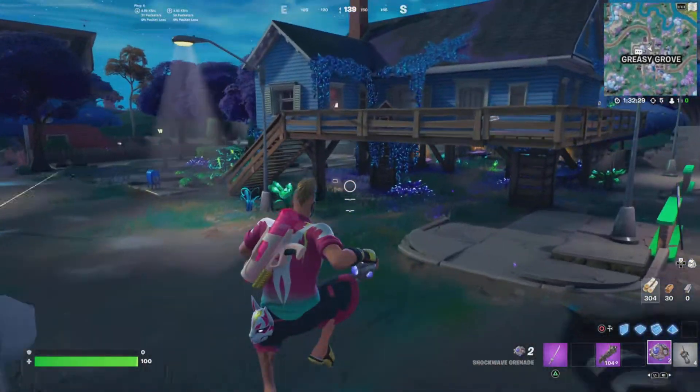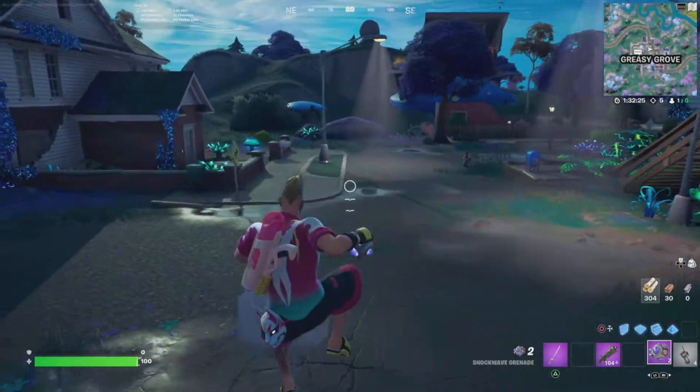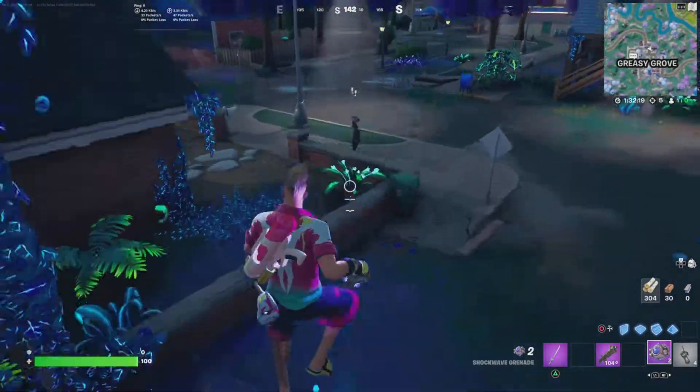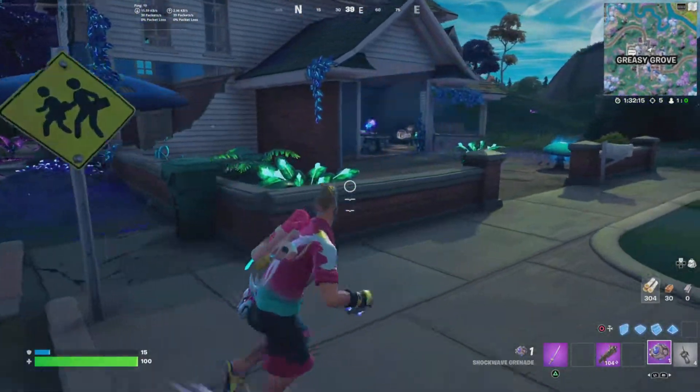For this weekly challenge, you have to impulse an enemy player with a shockwave grenade. This is a really easy challenge — just land anywhere on the map, get shockwave grenades, find an enemy player, and throw a shockwave on them. I just did that, and yeah, you should be done with the challenge.